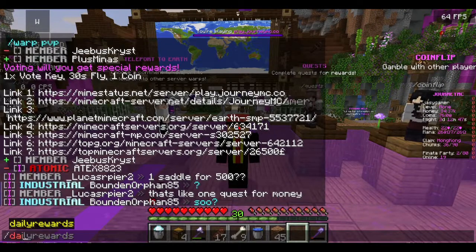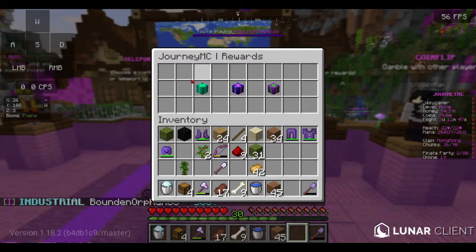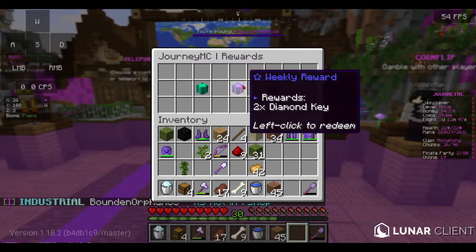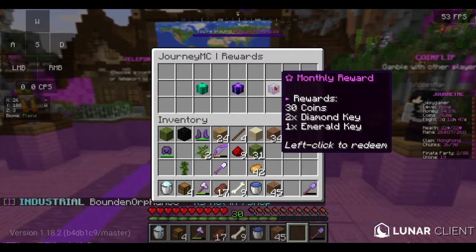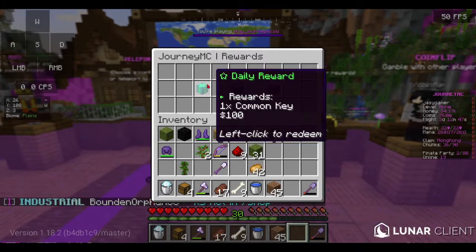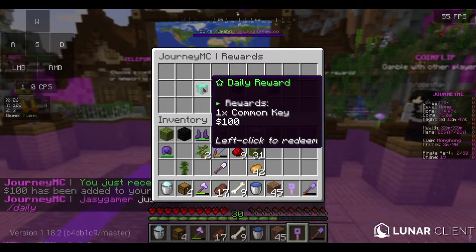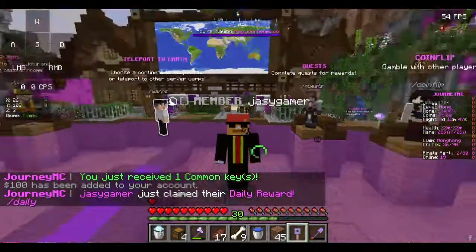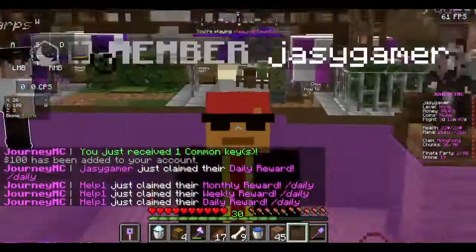You can also receive a free common crate key every day. Type the /daily command and it will bring you to this page. There are also weekly and monthly rewards, but I've already redeemed those, so I'll have to wait. Here's the daily reward — just left-click on it and there we go, I got my free crate key. Free stuff, let's go!